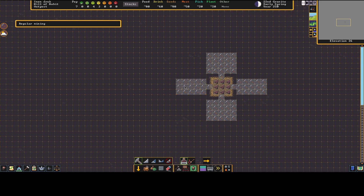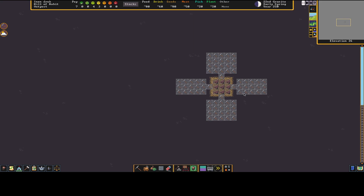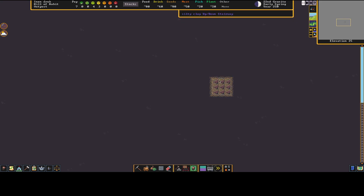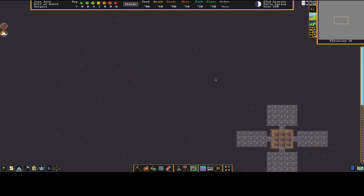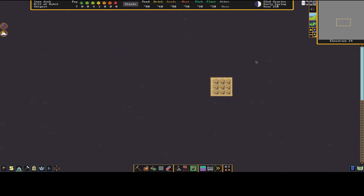I'm going to build a little doorway, a farm area with space for two farm plots. Farms need seeds so I'll build a seed stockpile here, and the farms will generate plants so I'll put a plant stockpile there. Two farm plots, seeds here, plants there — all located right around the central stairwell.